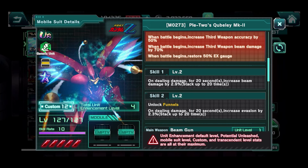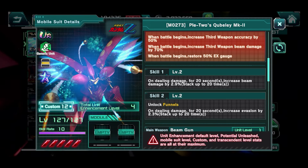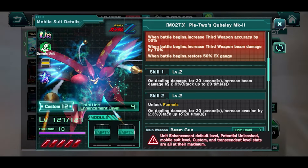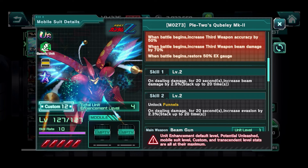Essentially, on dealing damage, we are able to gain some beam damage. This one is stacking 2.9% up to 20 times, so within the 20-second window you could technically be stacking up to 58% damage, which is pretty decent.